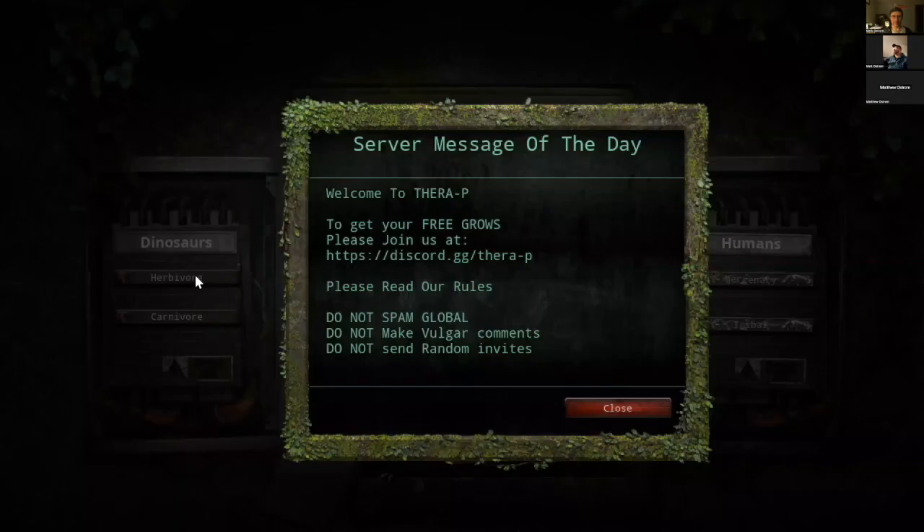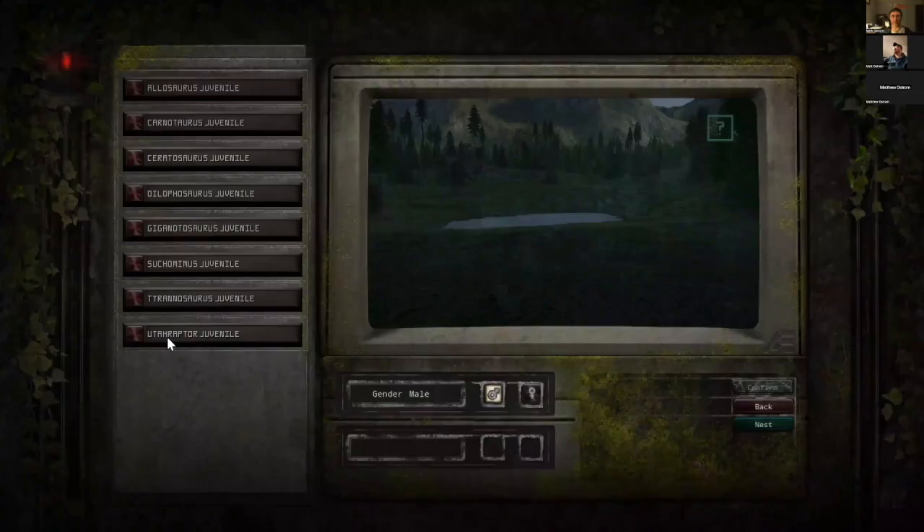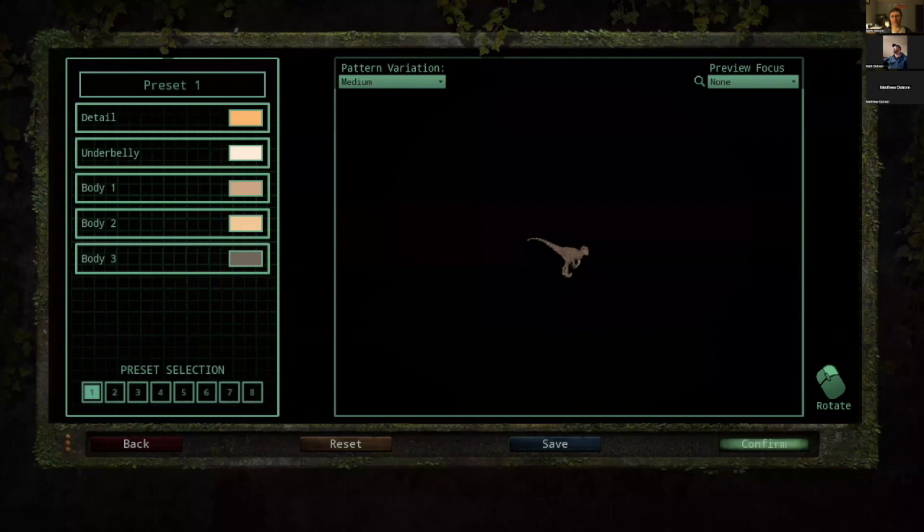All right, so now I'm going to play as the Utah Raptor — it's the closest to the Deinonychus — and confirm that selection. Yeah, right! Here's the Utah Raptor.